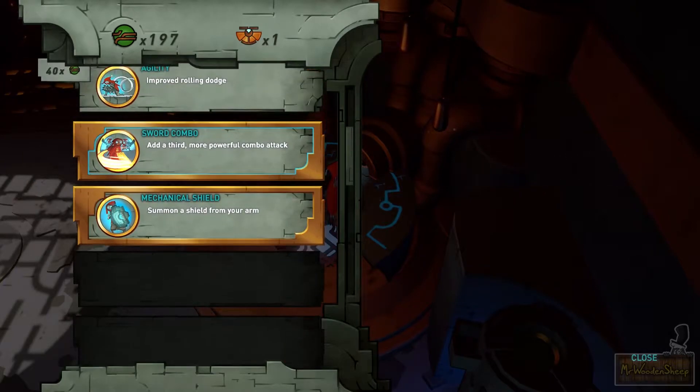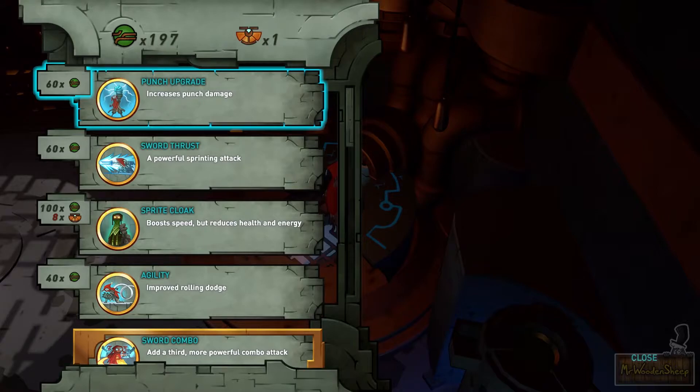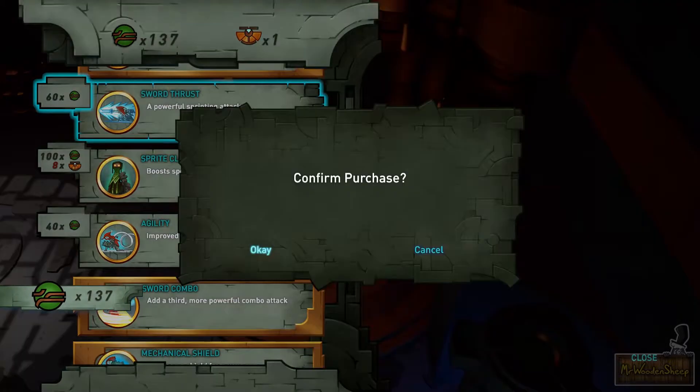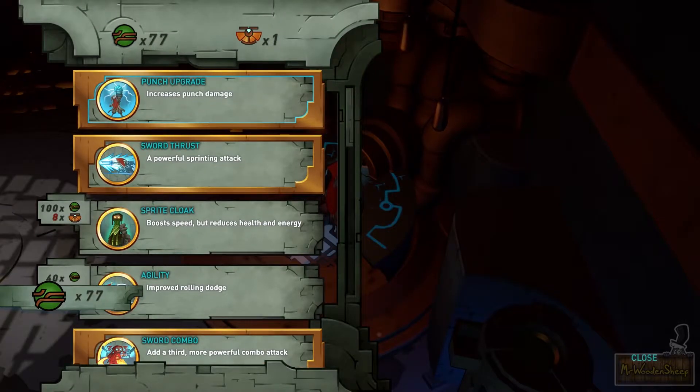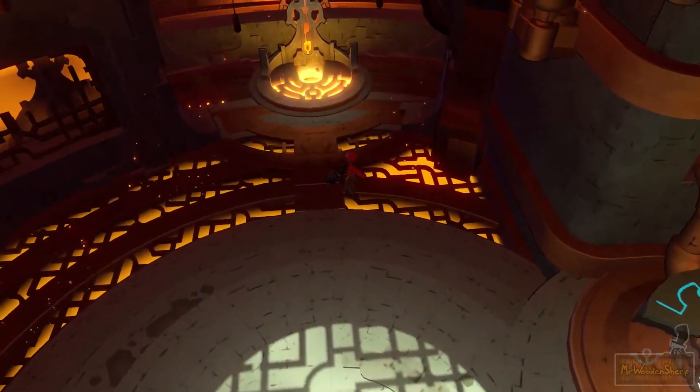I purchased the summoning a shield from your arm. I don't need improved rolling dodge currently. Powerful sprinting attack seems interesting, and increased punch damage — let's get both of those. You have to find these new blueprints throughout the world — they're basically secrets. The game really does reward you for exploration.